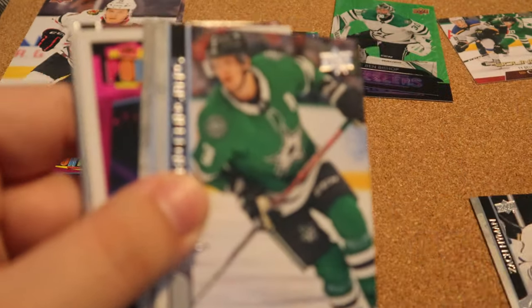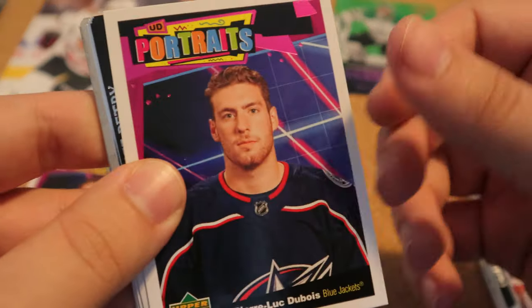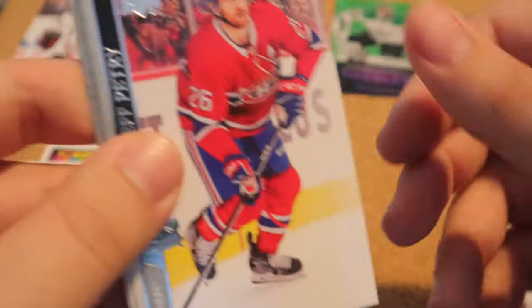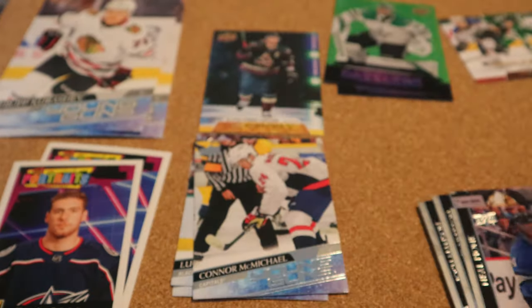Still have not found an Alexis card. Zach Hyman, Klingberg, Orlov, Pierre-Luc Dubois, Upper Deck Portraits — that's cool — Jeff Petry, Josh Manson, Carter Hutton, and Neil Pionk.